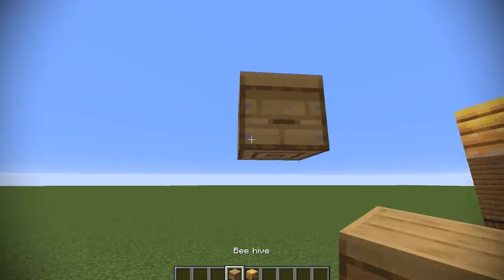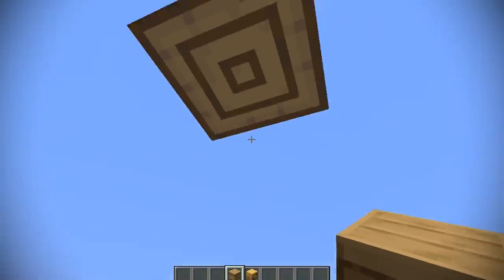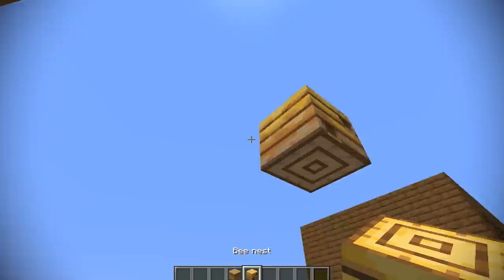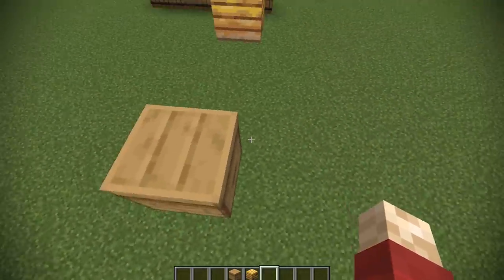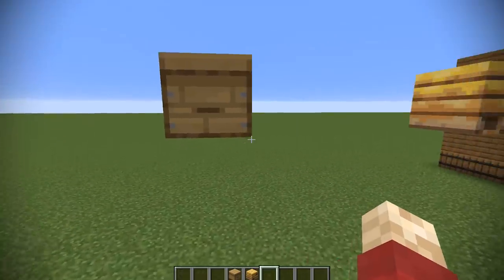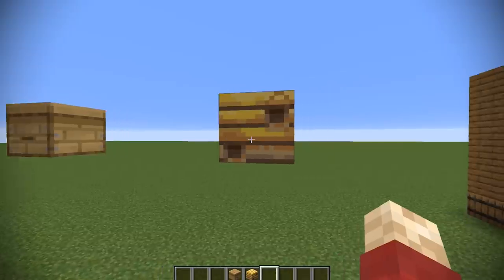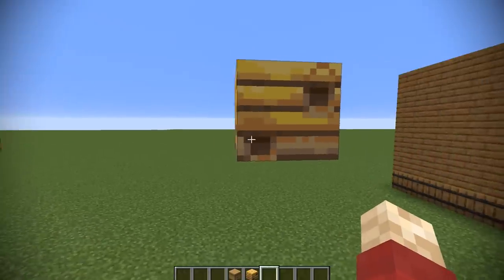The beehive is by far the more interesting block. It's got a wooden texture, and interestingly has exactly the same bottom as this one here, the bee nest. So they're identical on one side. It's got a nice tone to it, and it's got a wooden top as well. It's got like this little letterbox thing on here. We're by far going to be focusing on this one. However, there is the bee nest, which is this striped yellow block here with strange holes in it.